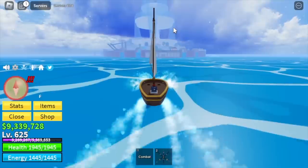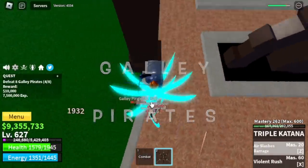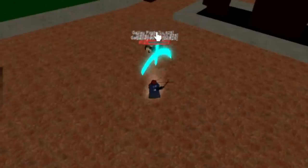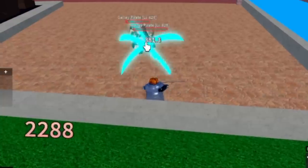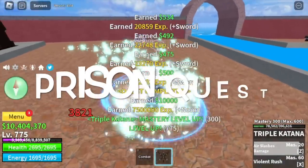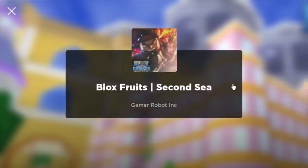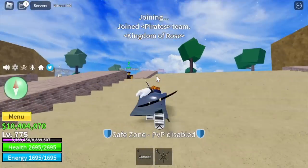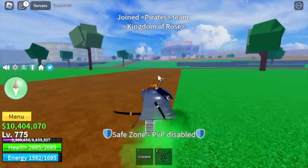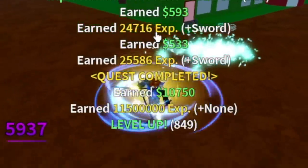After that, you will head to the Fountain City and defeat Galley Pirates again. We will be skipping the Galley Captains as well as Cyborg because they're hard to defeat compared to these mobs. Target level is 775. Make sure to do the prison quest. After that, head to the middle town — and welcome to the second sea.